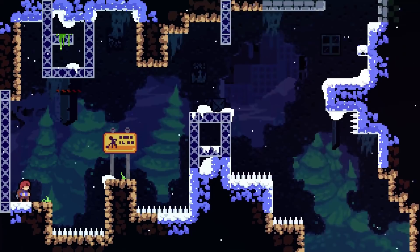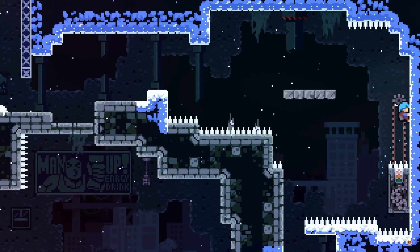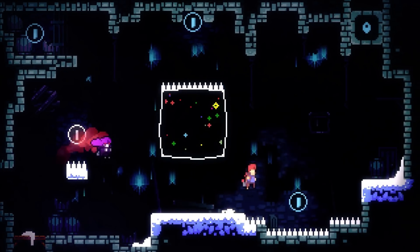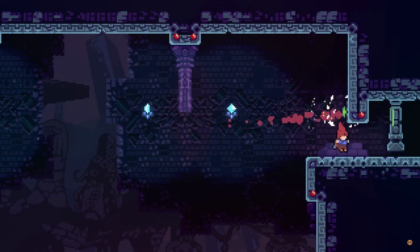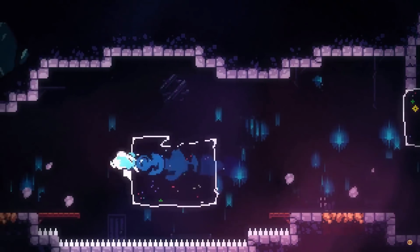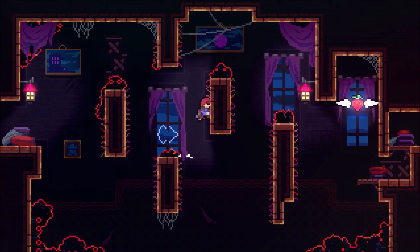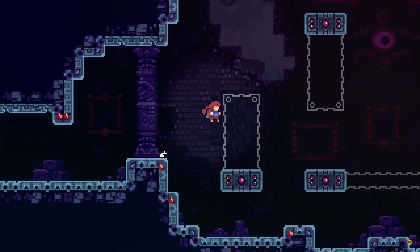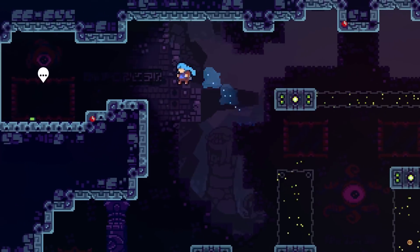Another great example is Celeste, the mountain climbing platformer. This is another game with a very limited control scheme — you can jump, dash, and grab onto walls. These are the skills you'll carry with you through the game's many challenges. But like Witchway, each level introduces new ways for you to think about your skills. In level 2, you'll deal with jelly blocks that you can dash through to propel yourself around rooms and across huge gaps. In level 3, you're introduced to red grass which spawns evil goo once you touch it, making it so you can't retrace your steps. In level 5, you'll find platforms that move every time you dash. All of these mechanics are changing the way we think about our core abilities.